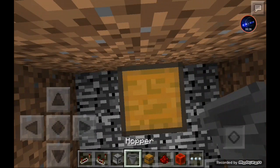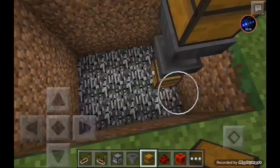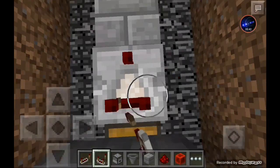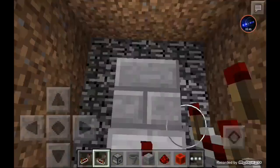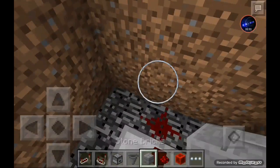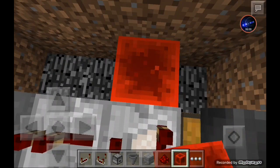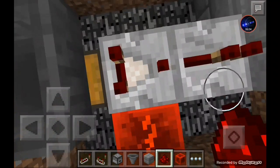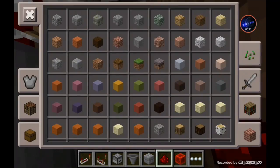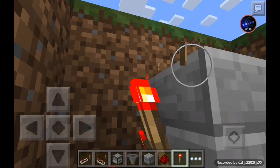Place a chest — in survival, crouch-jump and place your blocks. Take your building block; you don't need the chest anymore. Take your comparator and place it going out of the hopper, then into a redstone repeater going into a redstone block. Place the block of redstone with redstone on top going into this second comparator. Then place a redstone torch here and another torch right here.